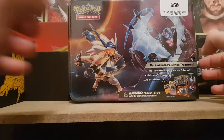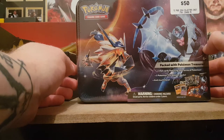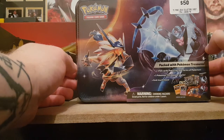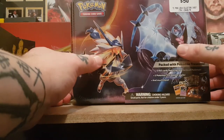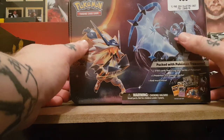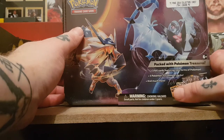Hey guys, today we are opening up the Ultra Sun and Moon Prison chest that you can collect. We've got the two guys on the front — we got Necrozma and Solgaleo in their Necrozma forms. This has actually got three new cards, five booster packs, and a lot more.